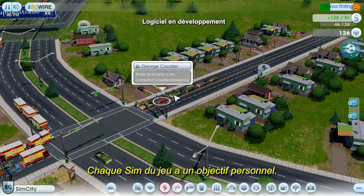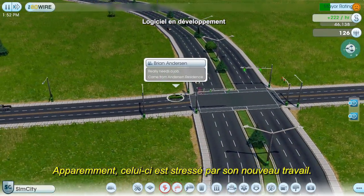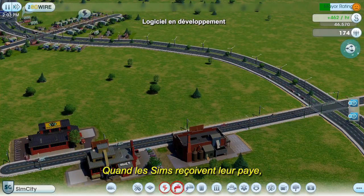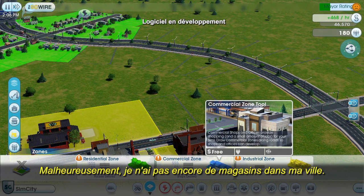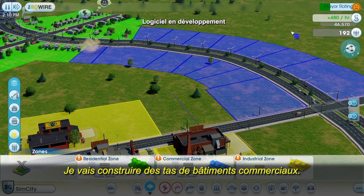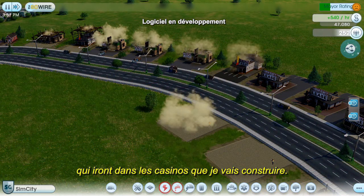Every Sim in this game has a personal agenda. We can see what this Sim's up to by clicking on him and following him around. Looks like this guy's anxious to get to his new job — looks like he found one. I also need to keep my Sims happy. Once they get their paychecks, they'll try to spend their hard-earned money to buy happiness. Unfortunately, my city doesn't have any stores yet. I'm going to fix that by placing some commercial zones along this main strip to make it easier for the Sims to shop on their way to and from work. Not only can my Sims shop here, but the commercial buildings are also going to attract tourists, which will benefit the casinos I'm going to build later.